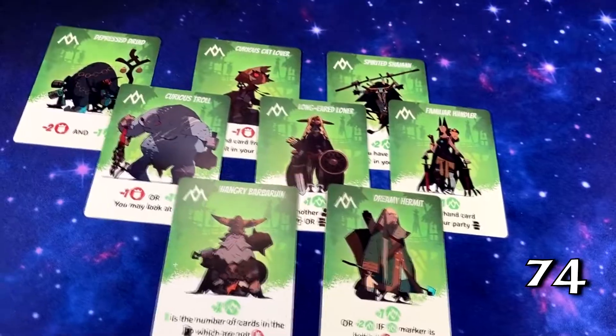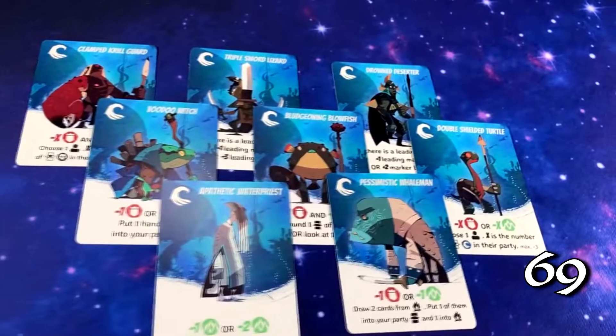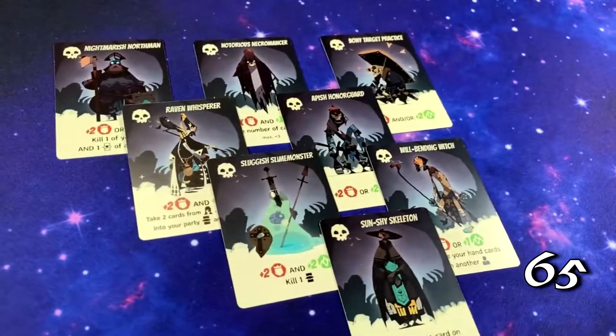The Tribes want you to advance the green marker. The Empire wants you to advance the red marker. The Water People just seek balance. And the Undead? Well, they want a lot of people to die.